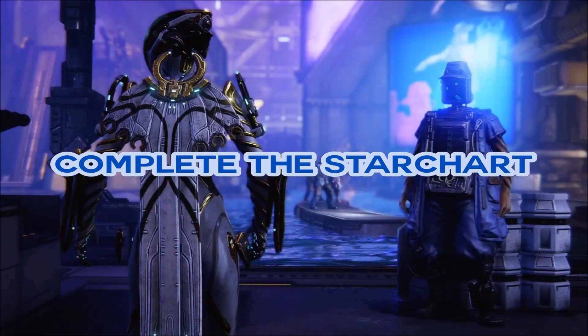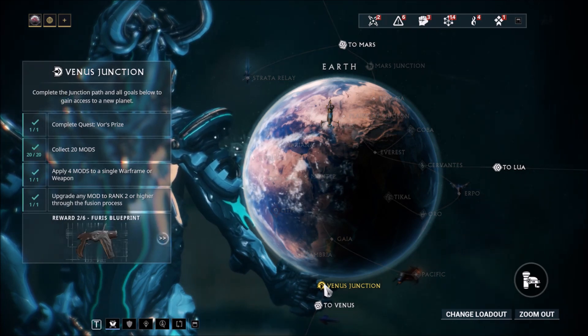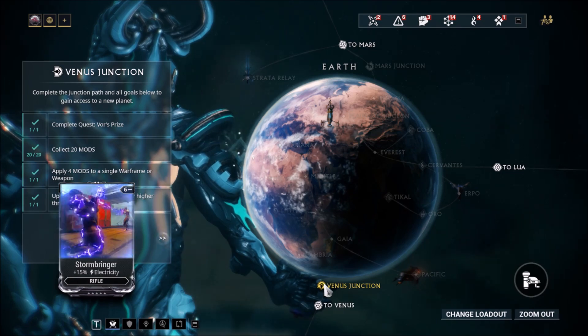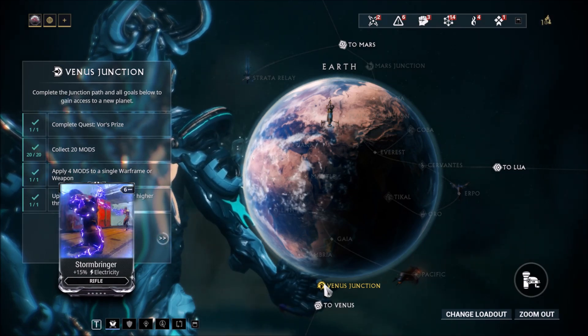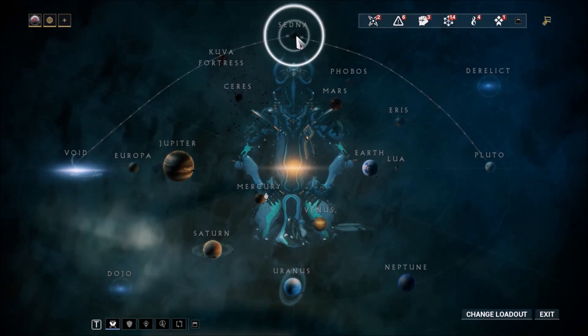First up, make sure you've completed your star chart. For newer players, you'll want to have completed at least the Venus Junction and most of Venus to ensure you have access to Fortuna when it drops. For veterans, as shown by arbitrations, there'll likely be further content locked behind a completed star chart, so make sure you have it completed.